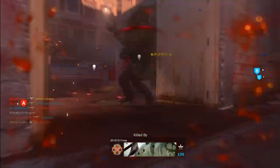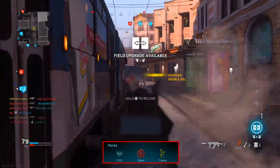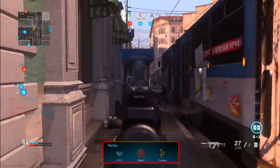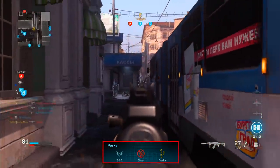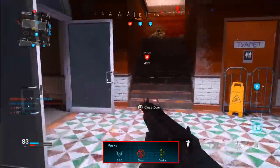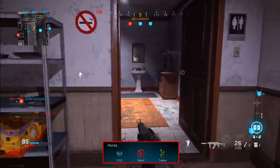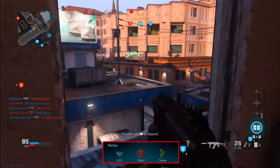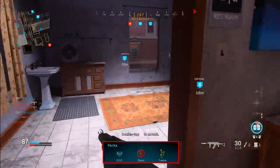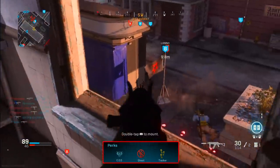For the perks in this stealth class setup, you do want to run EOD. For perk two, we're using Ghost to keep us off the enemy minimap and compass when they call in UAVs. For perk three, we're using Tracker — I really love this perk because it helps you track down enemies much quicker who are in your area that you didn't even know were there. When you flank around the map you tend to end up behind enemies, so you may see a lot of footprints. Make sure you scan the area first before approaching to ensure it's safe.